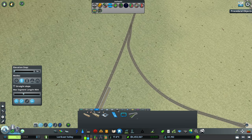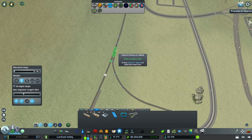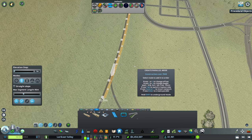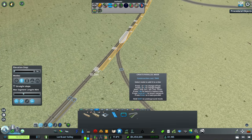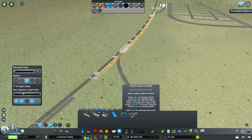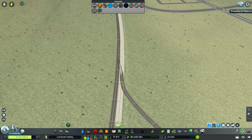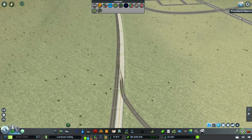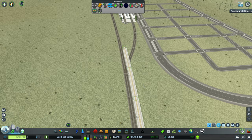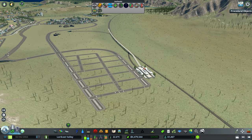We're going to create another parallel and try to elevate it — we can't do it that way, but we can just select everything and do it that way instead. All right, it's a little bit of a mess here, but we've got heavy rail and metro service for the area, so happy with that.